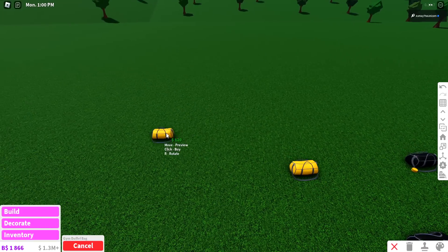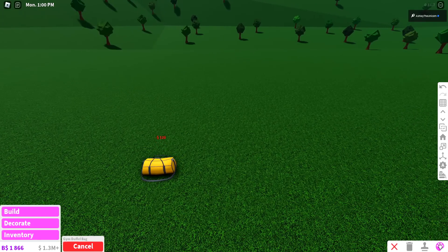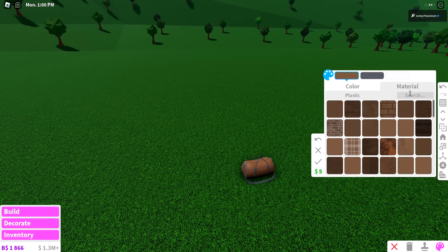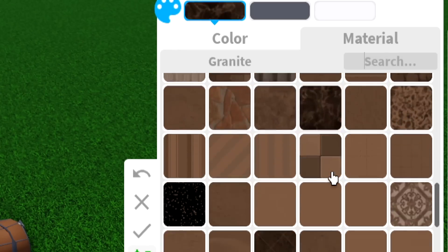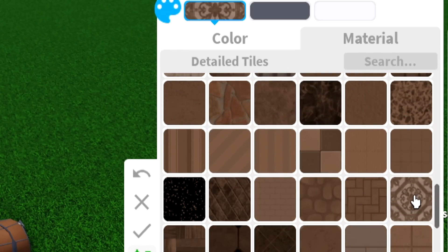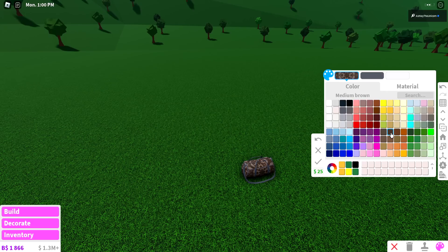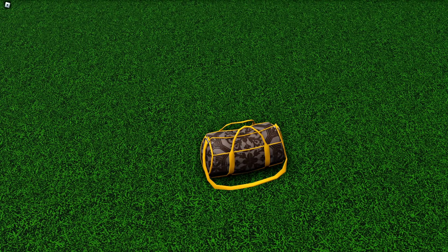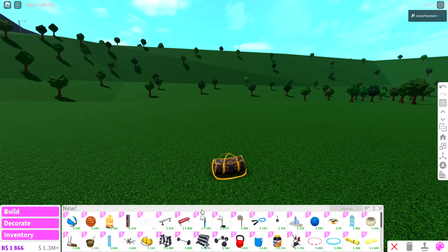If you're feeling bougie, get the gym duffel bag and change the colors. Set the color to a brown and get the texture called 'Detailed Tiles', make it a little bit darker, and for the straps make them gold. There you go — you now have a Louis Vuitton bag. It's not perfect but you can pretend you're rich.